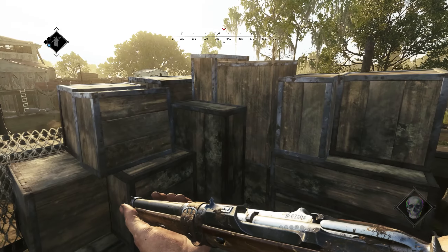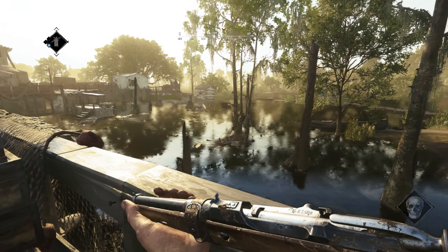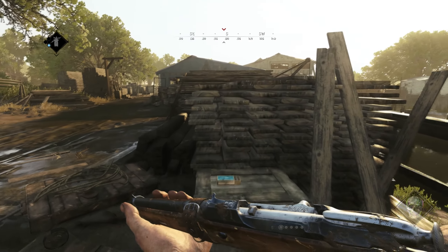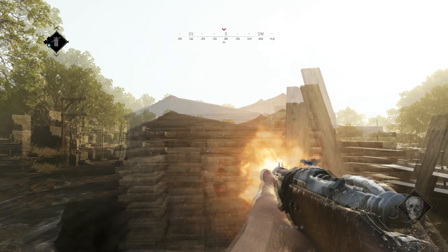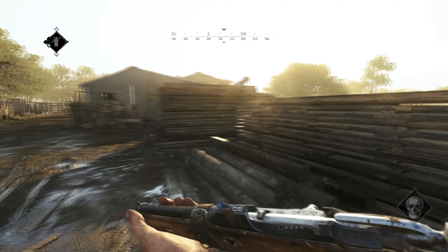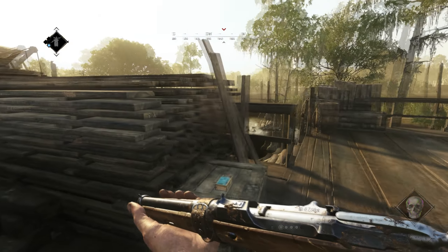Next to the planks we can find these boxes that are a terrible cover, and some planks that share the same values as the other ones. They are a great cover for when you get pinched in a frontal fight if you are careful for the corners.